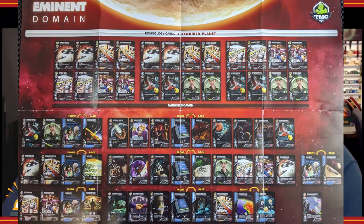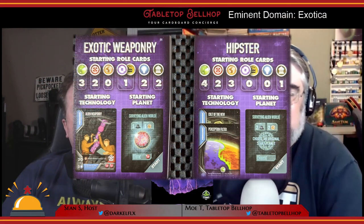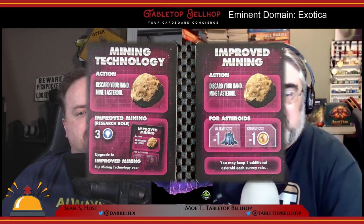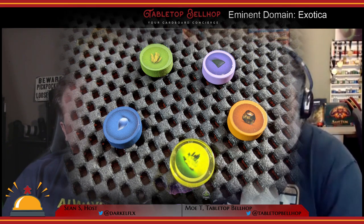As this is an expansion, people are going to care what you get in the box. You do get a slew of new stuff for Eminent Domain: 31 new technology cards, 27 new planets, 4 new starting planets, 9 scenarios, new fighter tokens, a whole new resource and counters for it, and as a nice bonus touch, stickers for all of the resources, including the ones in the original game.